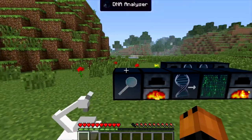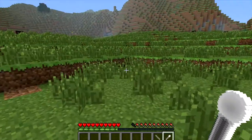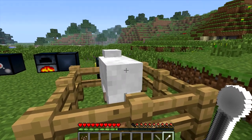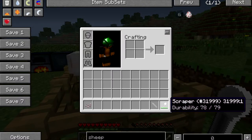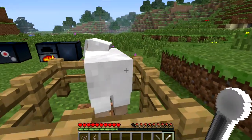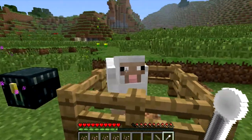Now on to the fun part. First you're going to need the scraper, so I'm going to grab that and also grab the syringe. You're going to need any volunteer — any animal — so I'm going to choose this sheep right here. Once you right-click on him, your scraper will be depleted by 79 durability and you will get 1 skin scale. You could keep right-clicking and you'll get more skin cells. He does take damage, so he will die — be careful of that if you have something precious.